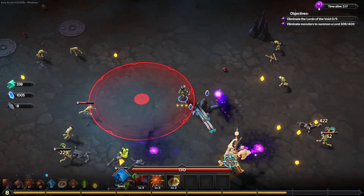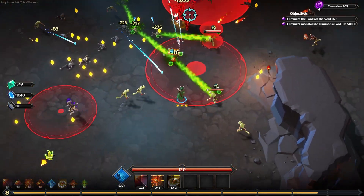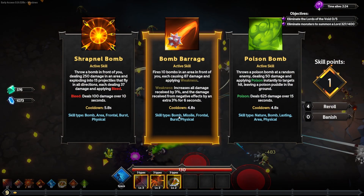I will break this for resources. I'm getting crazy good critical strikes and melting these elites. Love to see that the bomb barrage has three types in common with the skills I already have, which is pretty good.